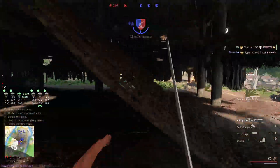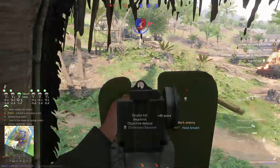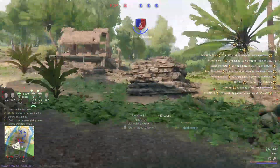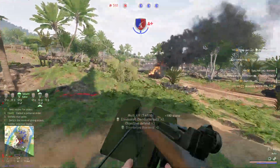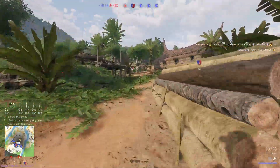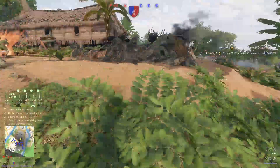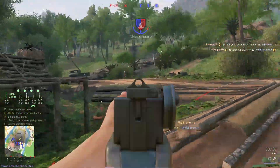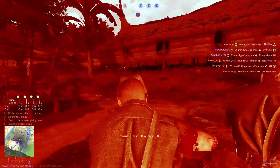The only other option I'd consider important in this menu, outside of preference, is the narrator language. This is the language spoken when the commander says things like 'enemies are attacking the zone' or 'enemy bombing run approaching.' If you want full immersion, it's nice to set this to the native language so you hear these in Russian, German, or Japanese when playing those factions. However, you may miss important information if you don't understand those languages.